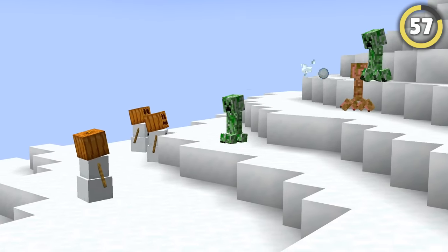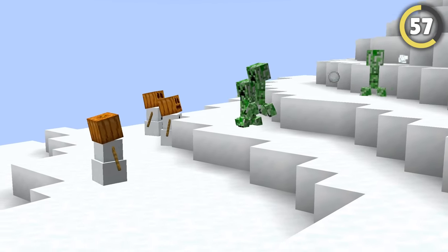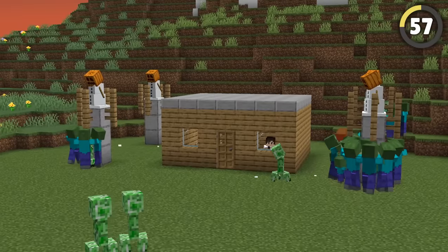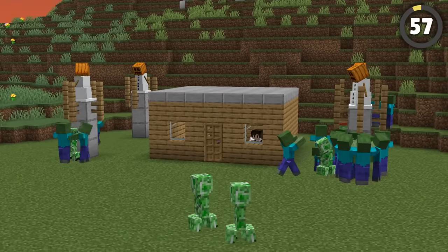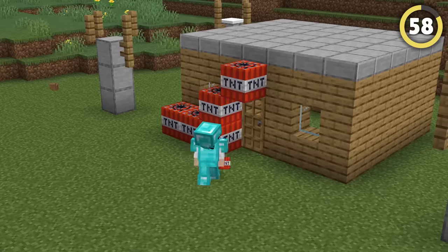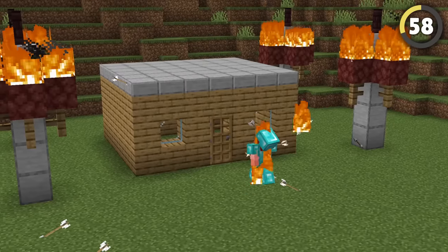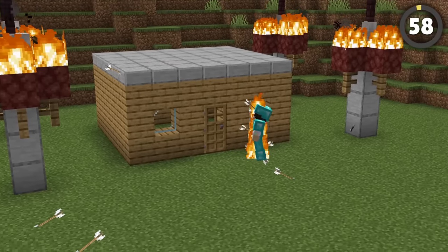Snowmen don't do damage to mobs with their attacks, but they will push them back and get their attention. If you spread a bunch of them out in tall towers around your base, it'll totally stop any mobs from attacking you. And if it's players you're worried about, try swapping a snowman out for a skeleton and adding fire around it to create a truly spicy surprise for any intruders.